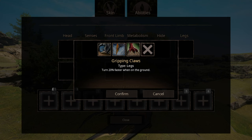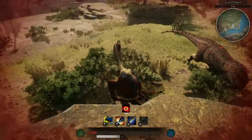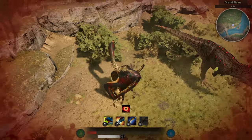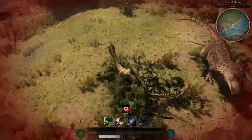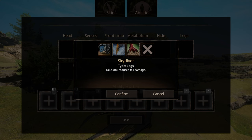For leg abilities, we have three options. The first is Gripping Claws, which increases your turning speed when grounded — which you need, because without using the smart move button, this creature doesn't really turn on a dime. The second is Skydiver, which reduces your fall damage should you do something stupid. The third is Running Start, which increases your maneuverability when grounded.